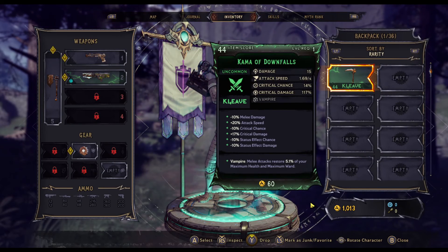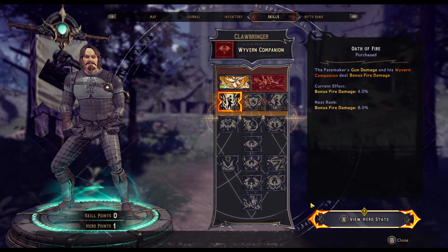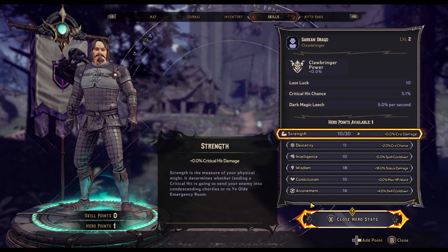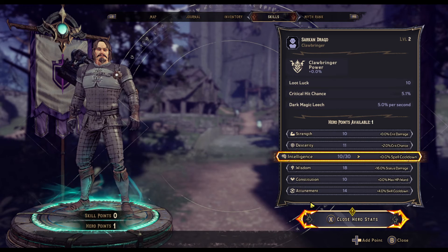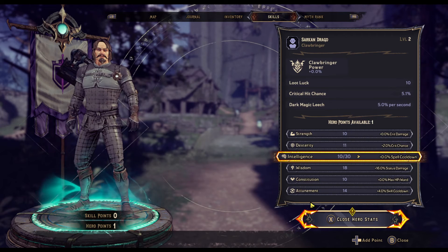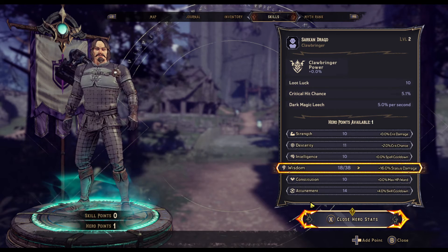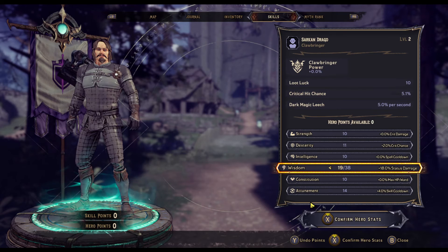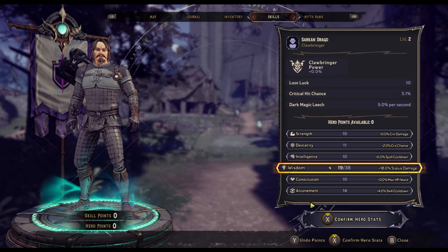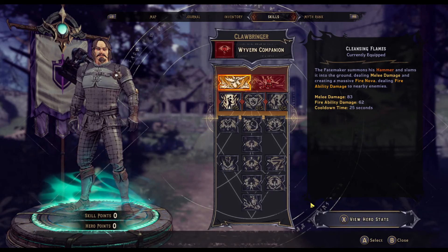I have hero points — where do I spend them? Hero stats, got it. Crit damage — let's see what I want to do here. I'm going to be using fire a lot, it seems, so to me it feels like I should be placing a point into Wisdom to increase my status damage. That seems like the smart thing to do.